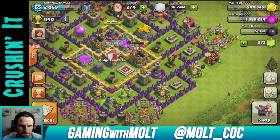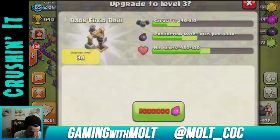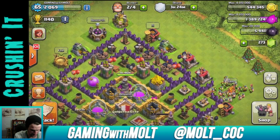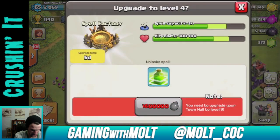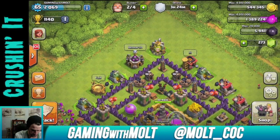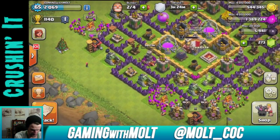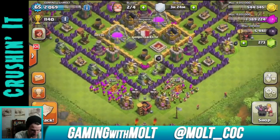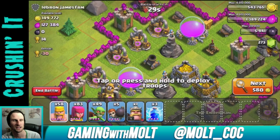Let's see what we can upgrade with elixir — we can't upgrade barracks, the spell factory needs Town Hall 9, and I also upgraded this tesla to level two. I don't need to upgrade storage right now, so let's just go on the attack.